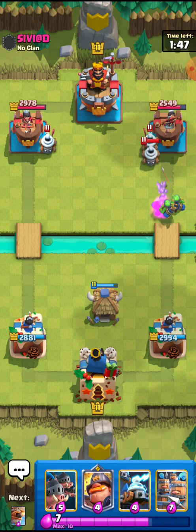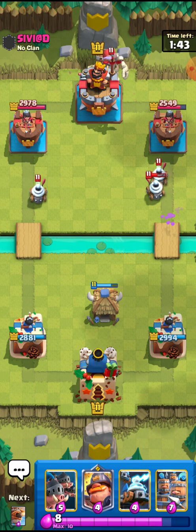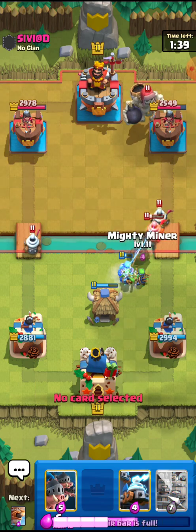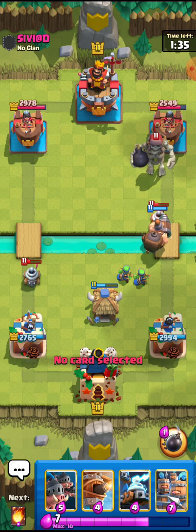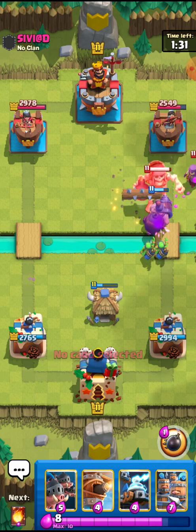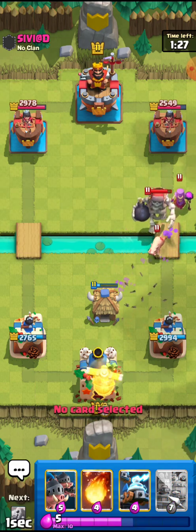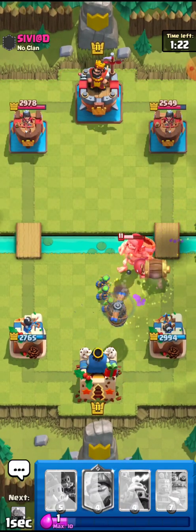He has the Mother Witch back in cycle so he may go for the Mother Witch at the bridge — that's kind of unfortunate. I'll go for the Mighty Miner right here. He's going for the Giant Skeleton now — I can't really go for it, kind of unfortunate but still fine. I'll go for the fireball right here — nice fireball. I thought he was going to use the Zap but he's kind of predicting my moves.